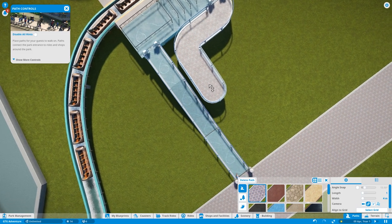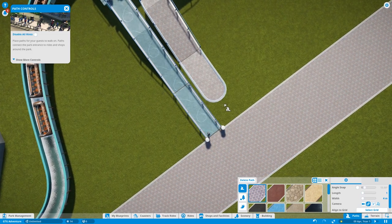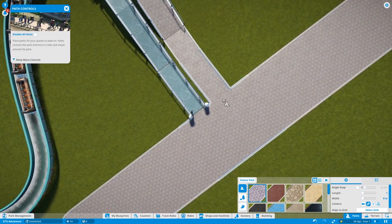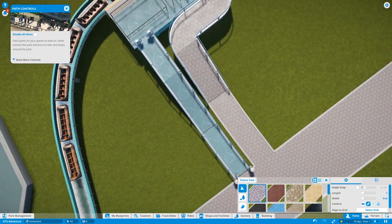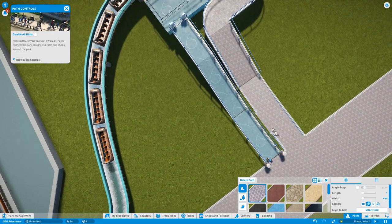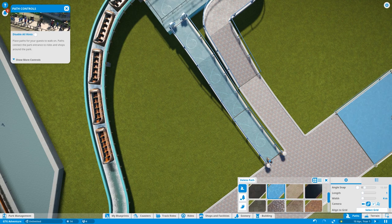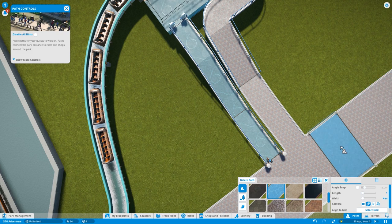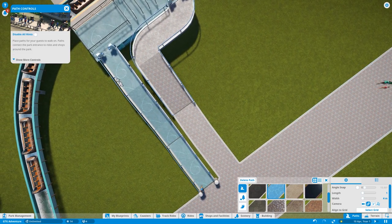The OCD people among you are going to go nuts but that's the best I can do. Connect it like that. Right, we now have an entrance and an exit. I want - which path was it using? That one - that's actually quite cool, that would fit a water park sort of theme. You can upgrade the path which is cool. I'm learning a lot about this game.